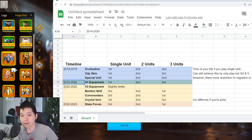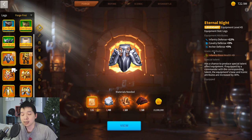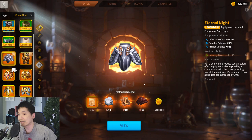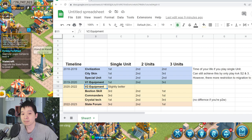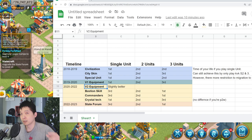Things started going downhill in 2020. The V2 equipment system — what we have right now — was introduced. With V2, your crafting success chance no longer increases after every failure. You only get one guarantee after the fifth attempt, and they added the refinement system. This V2 refinement equipment system effectively destroyed the single unit type advantage, because the chain benefit is no longer as huge as it was.